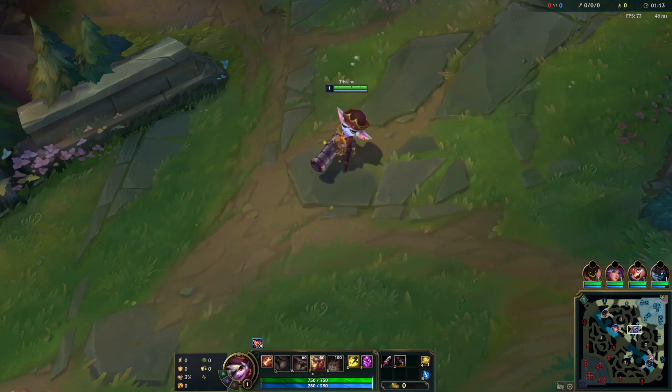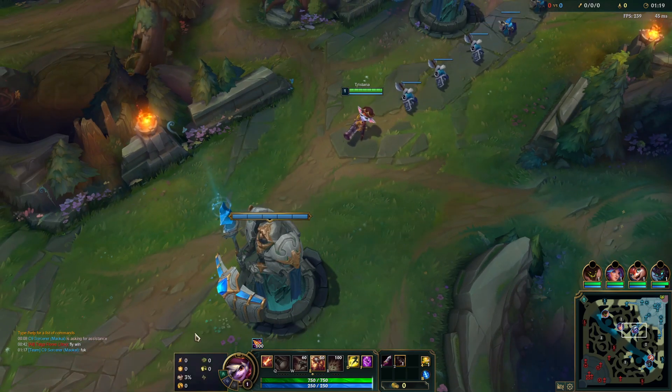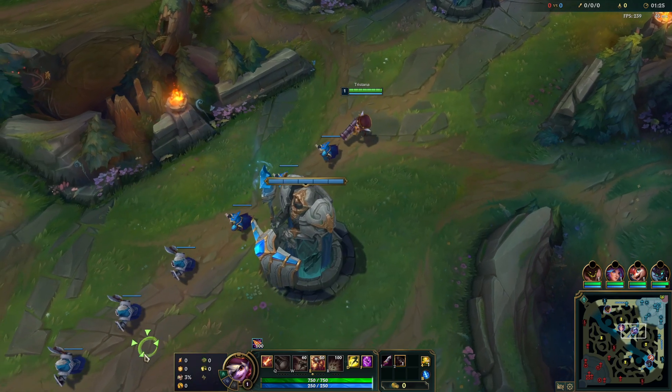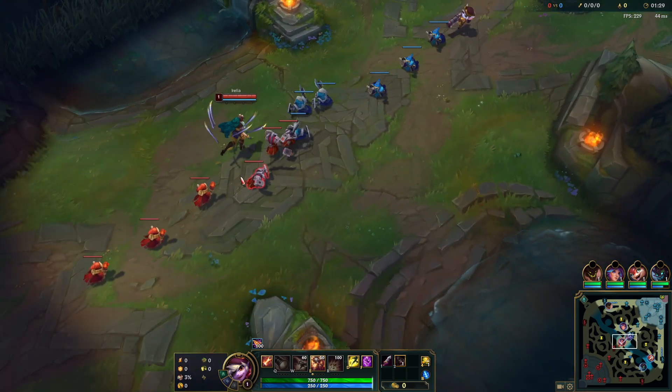Alright everyone, welcome back to another Prince Joe League of Legends video. Today we are playing some Tristana in the mid lane. Let's look at the runes really quickly. We got Fleet Footwork, Overheal, Alacrity, Coup, Bone Plating, and Demolish. We're playing against Irelia here.